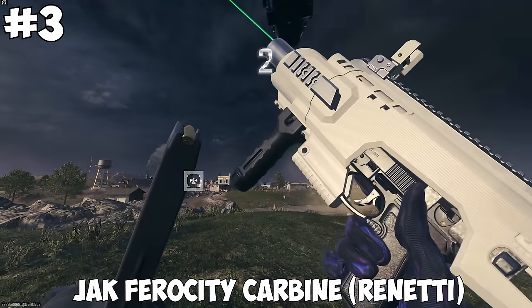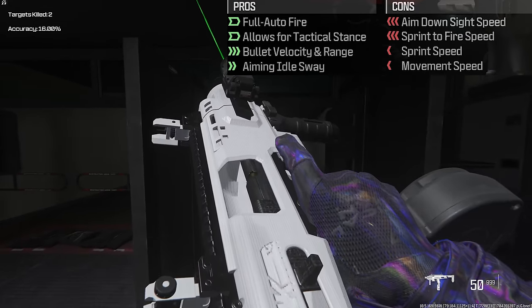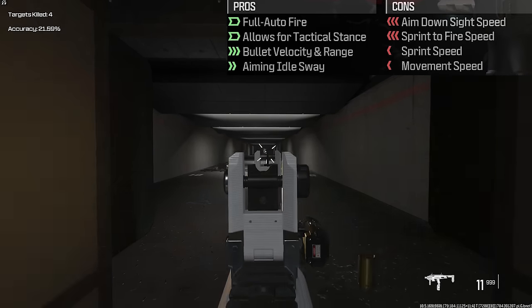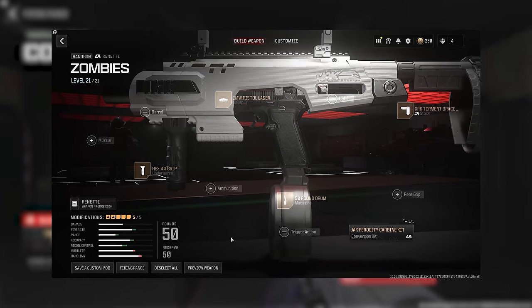At number 3 is the Jack Ferocity Carbine Kit for the Renetti. This converts it from a pistol to an SMG, giving you full auto fire, access to attack stance, better aiming idle sway, and better bullet velocity and range. But you'll take a hit to every speed stat, lowering ADS, sprint to fire, sprint, and movement speed. And this is the build that I used for it.